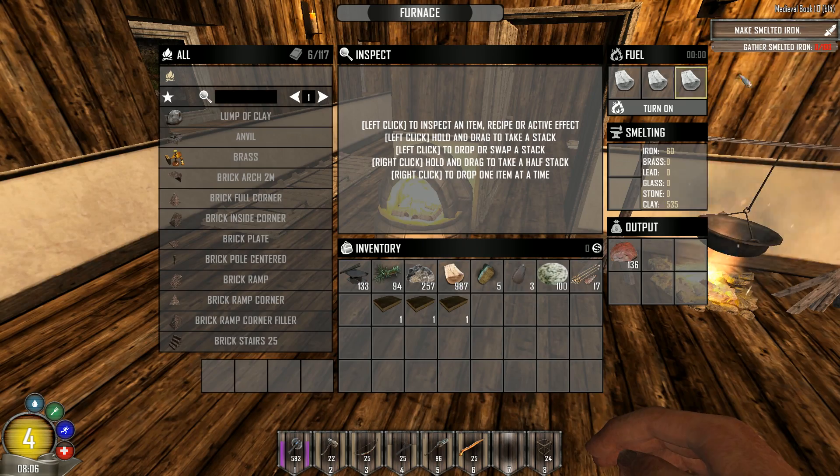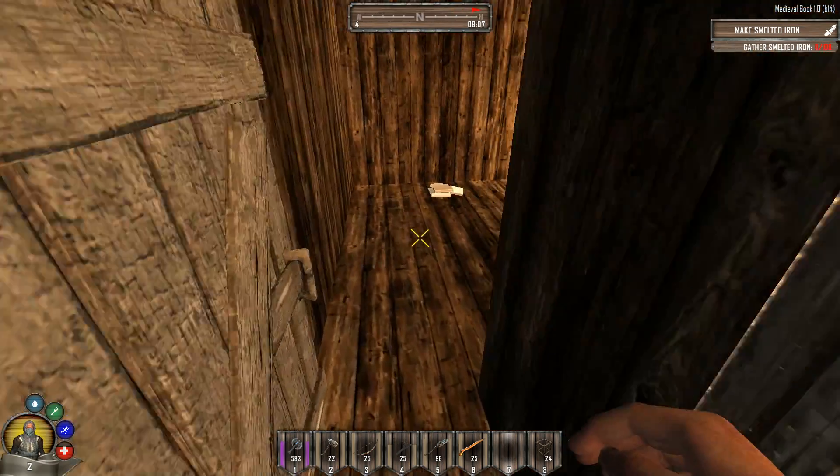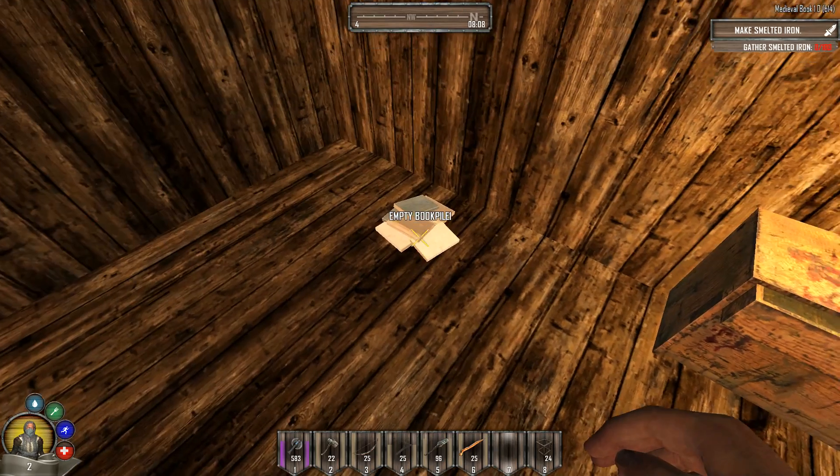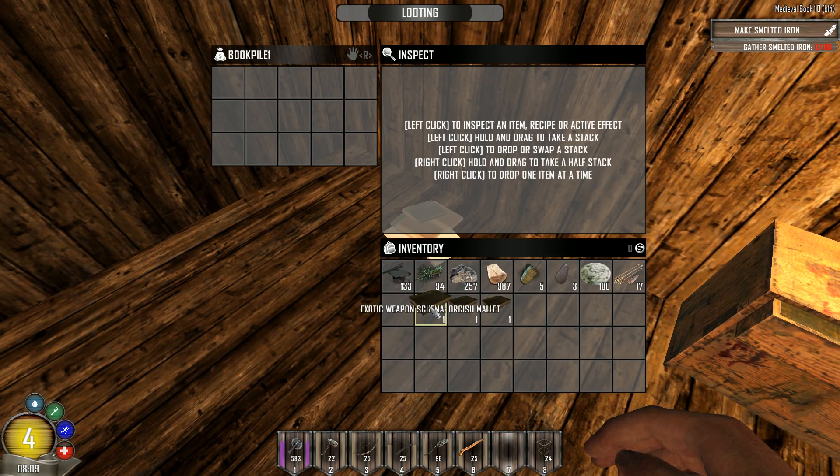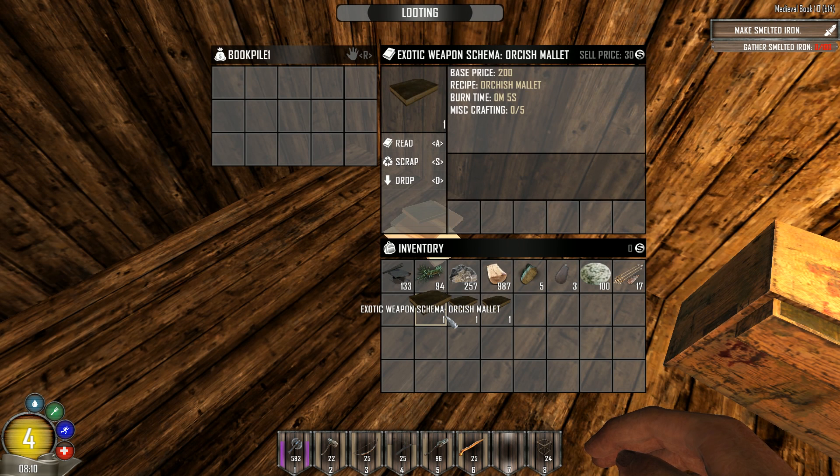In the previous episode we started making some iron ingots, so we will be continuing that later on. I completely forgot to loot this room with you guys — I found book pile one where I found three schematics, which is absolutely awesome. Unfortunately I did not have that on camera and I'm terribly sorry about that.